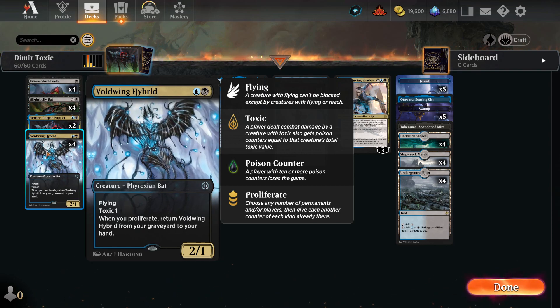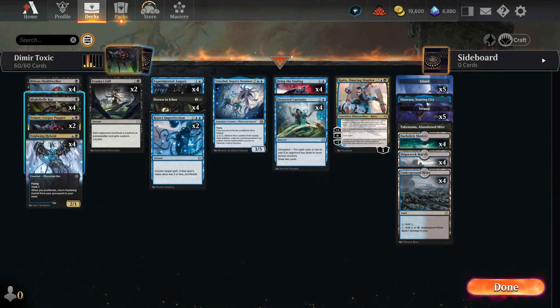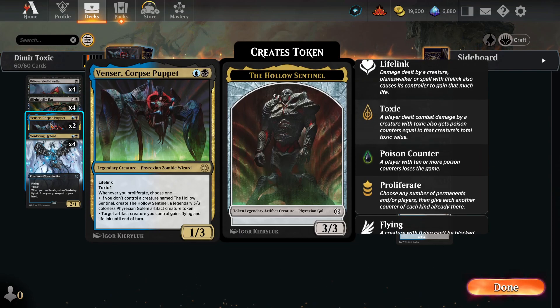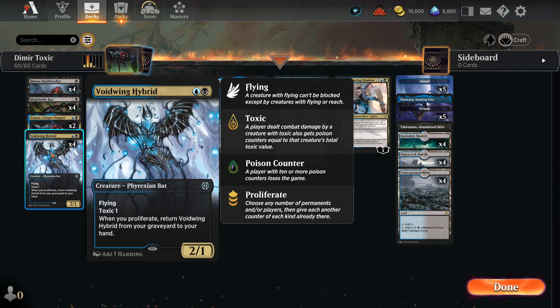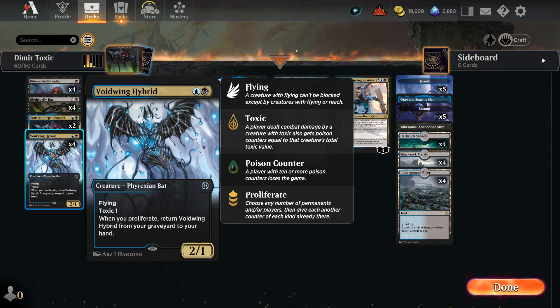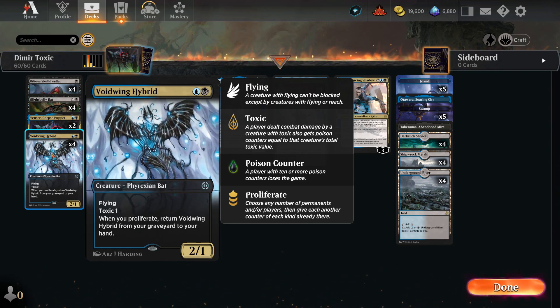Void Wind Hybrid, four copies. We need four because it is not legendary — Venser is legendary so we run two. But Void Wind we have four copies; it is Toxic and has Flying, and also whenever we Proliferate, we can bring it back from the graveyard to our hand. So there's a lot of recursion.